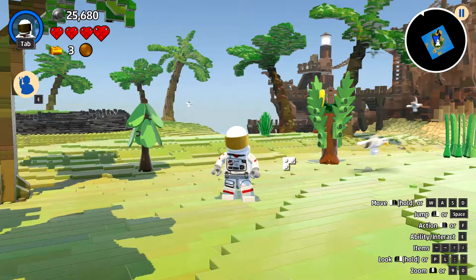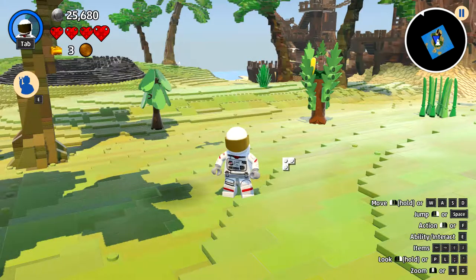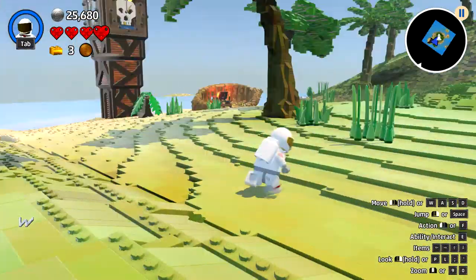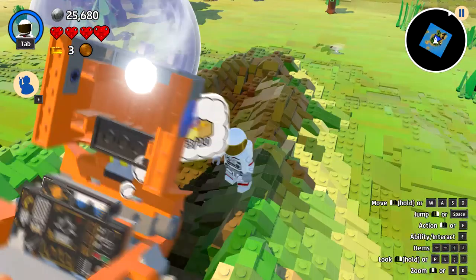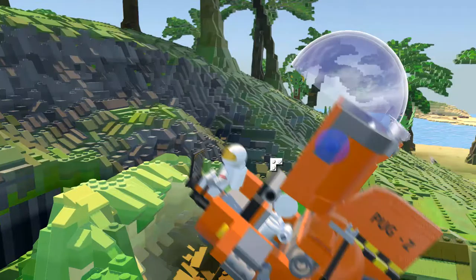What's up everyone? This is Sean and welcome back to Lego Worlds. Now, where we last left off, I had just completed everything I needed to do in order to get the golden bricks to repair Pugsy, which is our little spaceship here. So now we are going to go off in the space regions and we are going to go exploring other Lego Worlds.